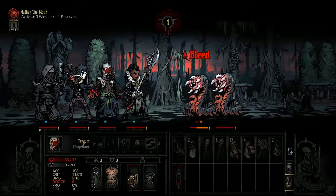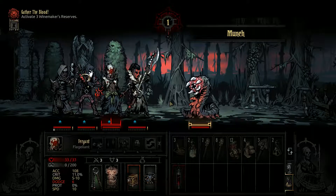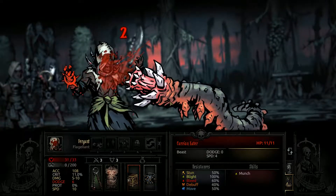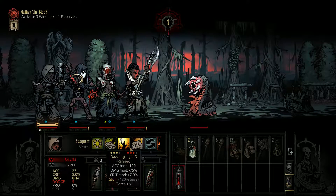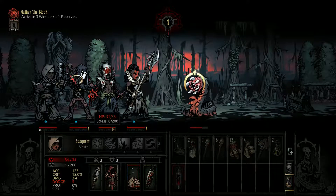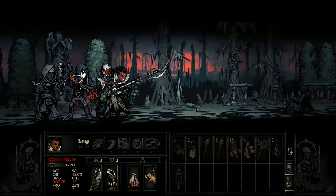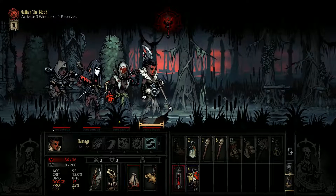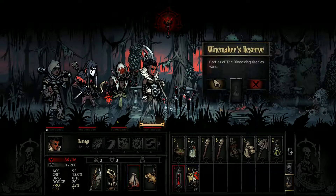Holy moly. So we don't really want to heal our flagellant because he can kind of heal himself - he just needs to be below 40% and do anything. Confidence surges as the enemy crumbles! That seemed relatively just too easy.